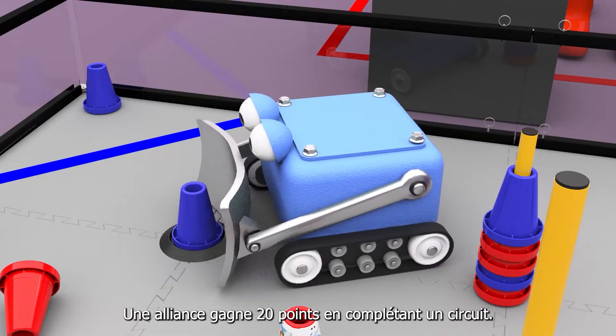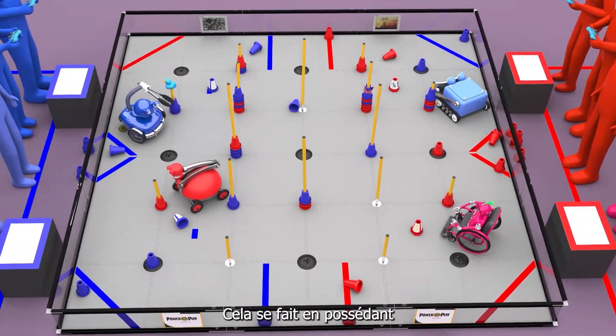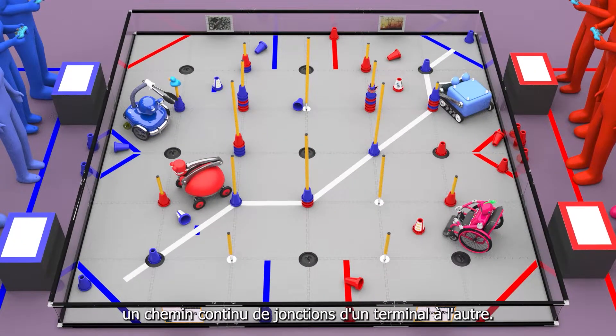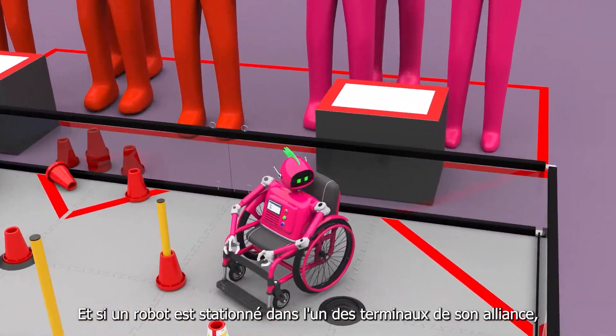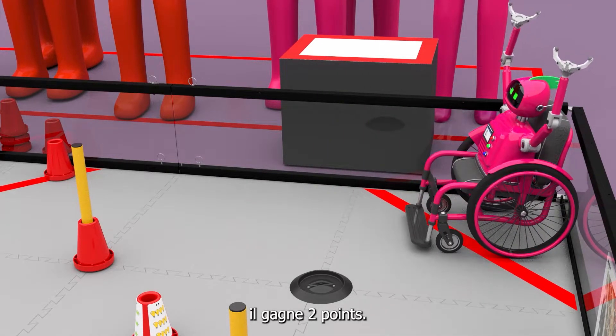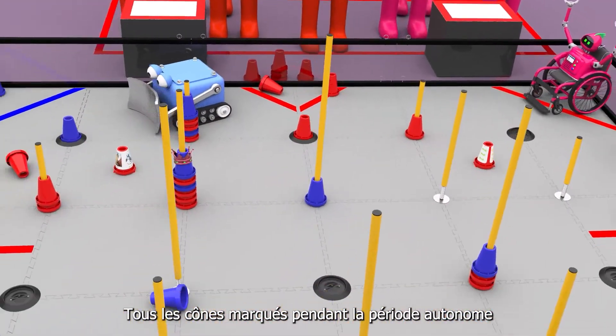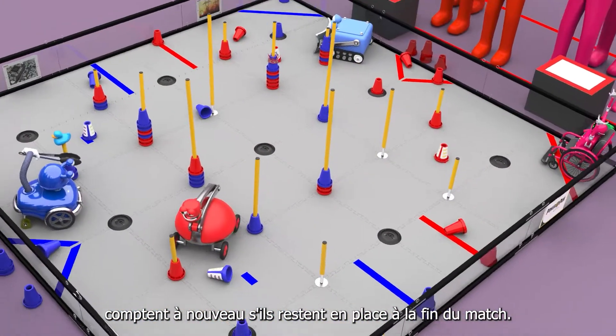An alliance earns 20 points by completing a circuit, done by owning a continuous path of junctions from one terminal to the other. If a robot is parked in either of their alliance terminals, it earns two points. All cones scored during the autonomous period count again if they remain in place at the end of the match.